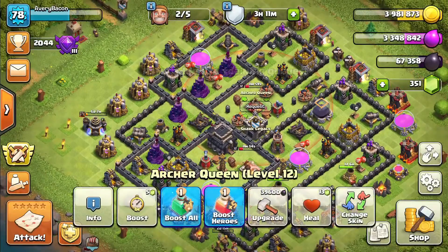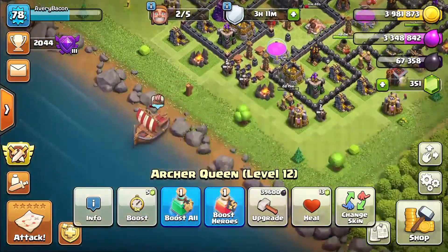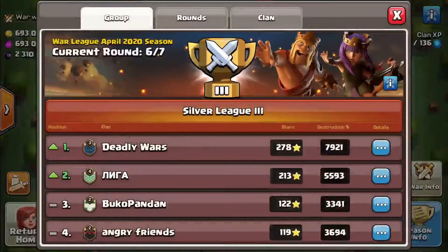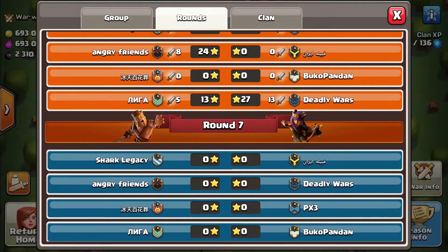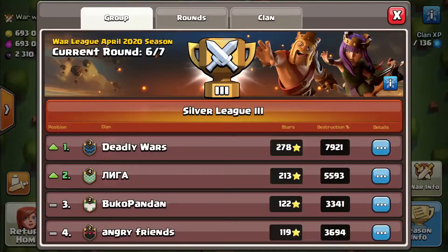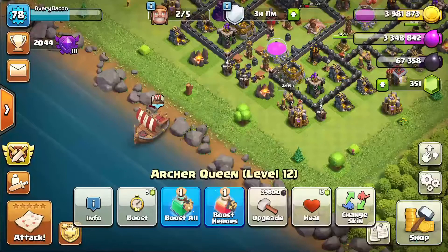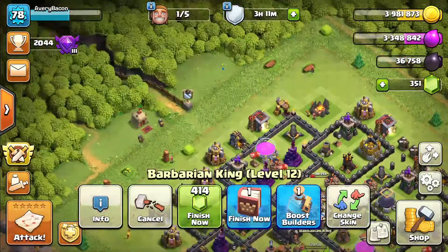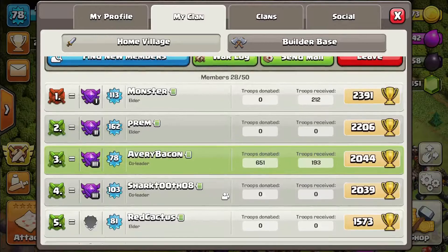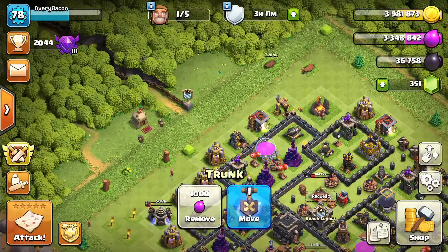Let's see - who are we going up against next? Is it a hard clan or easy? Round six, round seven - we're going up against them and they're almost at the bottom. We're probably not going to win that war, so I'm just going to get my king upgrading right now to level thirteen. We're probably not going to need him in the next war if the opponent isn't that good.